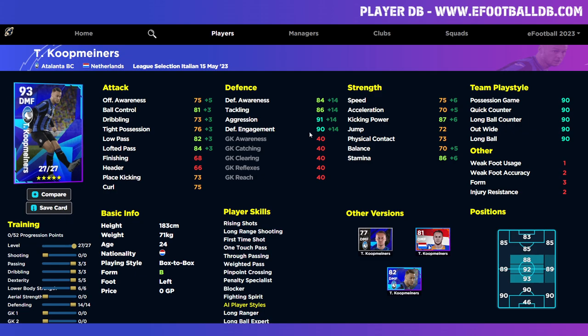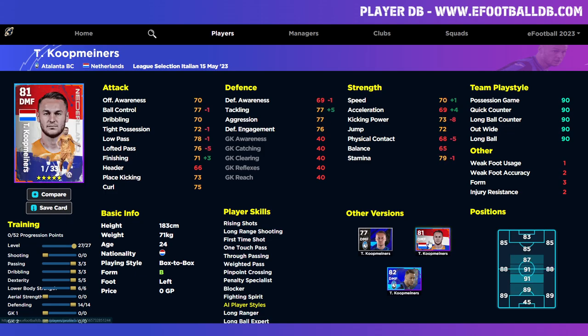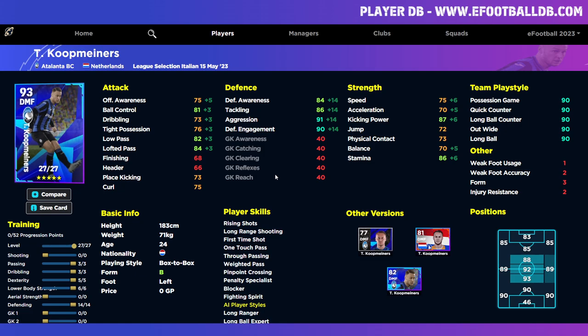We also have Koopmeiners — or Koopa as I call him. He's an average DMF but what sets him apart are his player skills: blocker, weighted pass, true pass, one touch pass, rising shots, first time shot, long range shooting, fighting spirit, pinpoint crossing, long ranger, and long ball expert. He's a left footer and a box-to-box DMF with unwavering form. They did release a better version with 33 levels — better tackling, acceleration, speed, and finishing — but this version is still a good player with brilliant player skills.